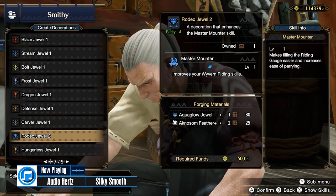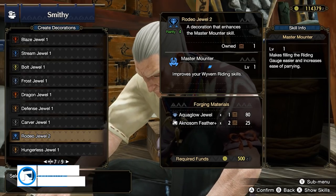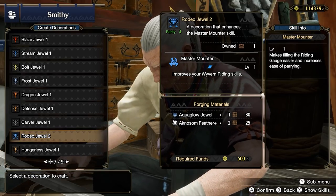Aknosom does have the materials for a Rodeo Jewel 2 — this is something you may want to put into a level 2 socket you have open in your equipment.